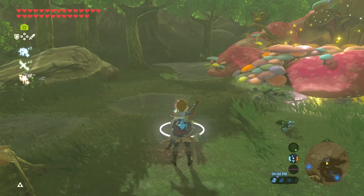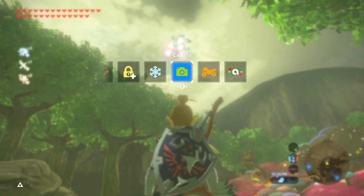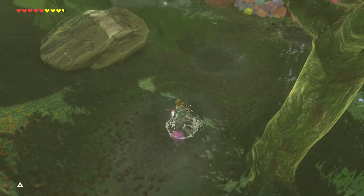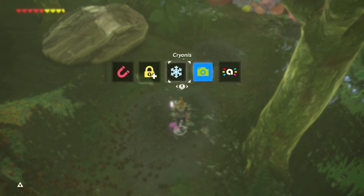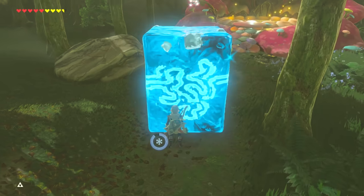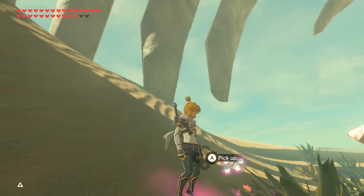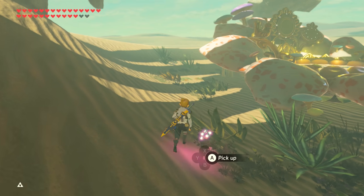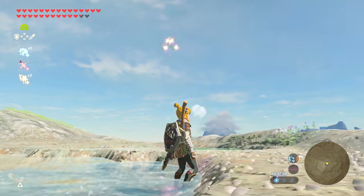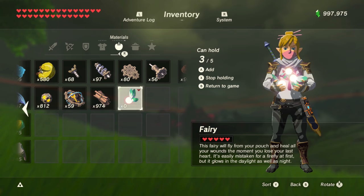There's also a chance for the fairies to just float up into the air after doing the glitch. What seems to cause this is doing the glitch on higher ground or in water, but I'm not 100% sure. So try to do the glitch on flat-ish ground under the fairies, but next to something higher so Link can grab them when you're done. If the fairies float in the air, reset the game and try another spot. Once you've found a good spot, try to stay there and keep doing the glitch there.